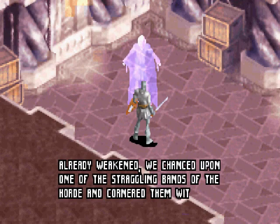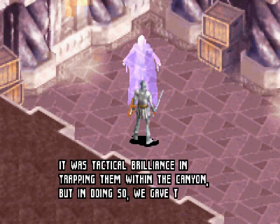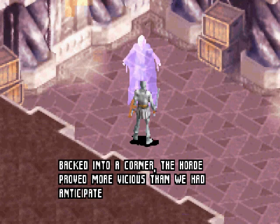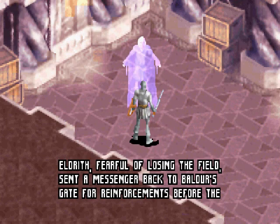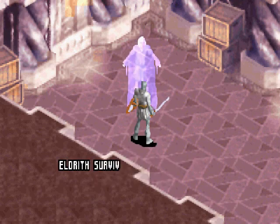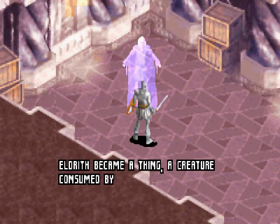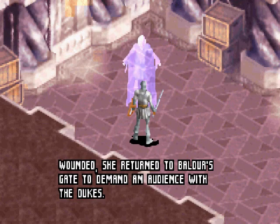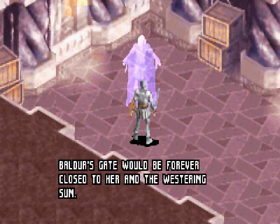"Already weakened, we chanced upon one of the straggling bands of the Horde and cornered them within the dossier's cleft. It was tactical brilliance in trapping them within the canyon, but in doing so, we gave them no choice but to fight us. Backed into a corner, the Horde proved more vicious than we had anticipated. Eldrith, fearful of losing the field, sent a messenger back to Baldur's Gate for reinforcements before the Horde broke free of her trap. The reinforcements never came, and the Horde overran us. Eldrith survived. I survived. Many of the Company of the Westering Sun did not. Eldrith became a thing, a creature consumed by fury. Wounded, she returned to Baldur's Gate to demand an audience with the dukes. Instead, she was met at the gates and told that for her disobedience upon the battlefield, the walls of Baldur's Gate would be forever closed to her and the Westering Sun."